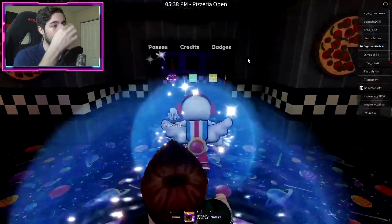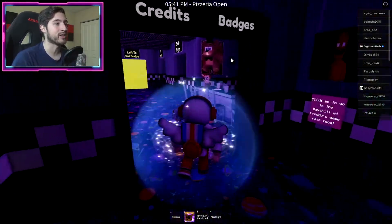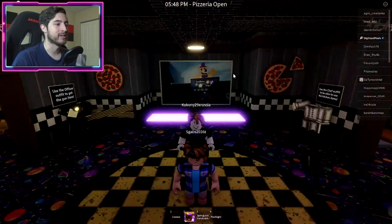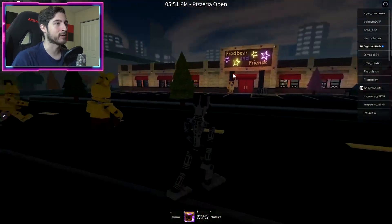If you want to check out the badge morph, head over here to Passes, Credits, and Badges, and it should be right here — Endo badge. Good old naked animatronic.